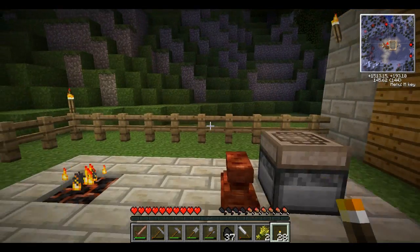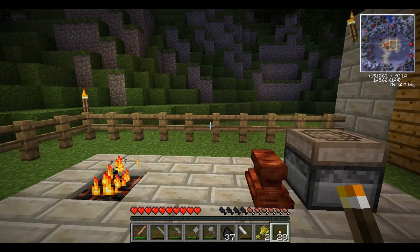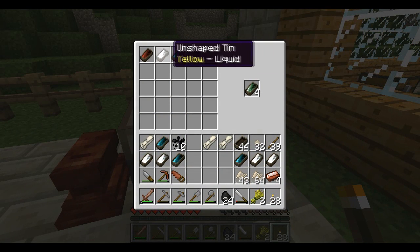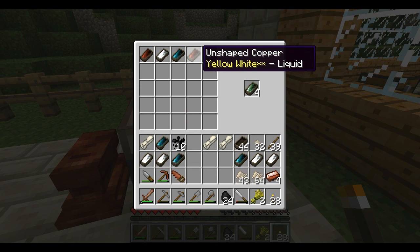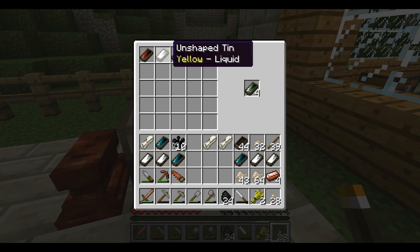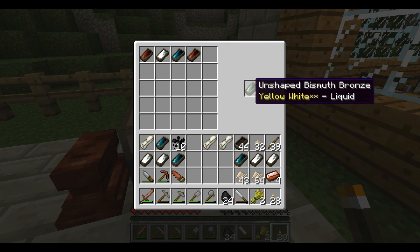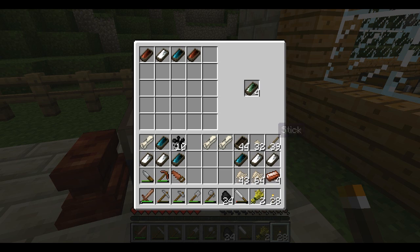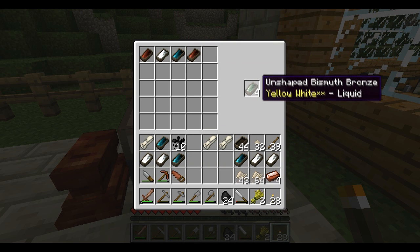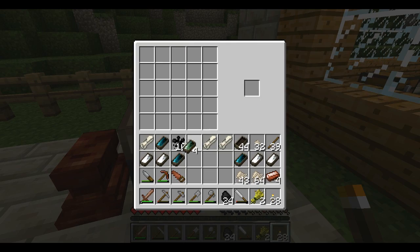I'm gonna have to look it up again guys, I'm sorry — I thought I could figure it out, but I guess not. Figured it out — so they all need to be liquid. I thought I tried that already, but apparently not. Here's the point: we got our unshaped bismuth bronze. But I also realized one other thing — we can make normal bronze as well. So I think we'll do that too.